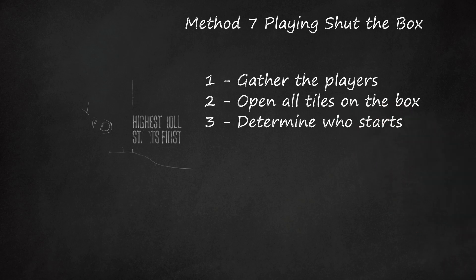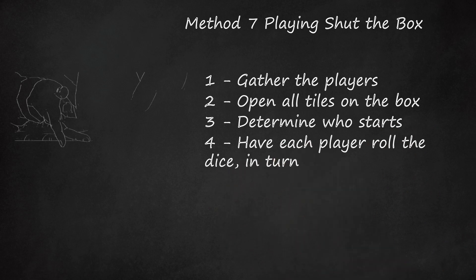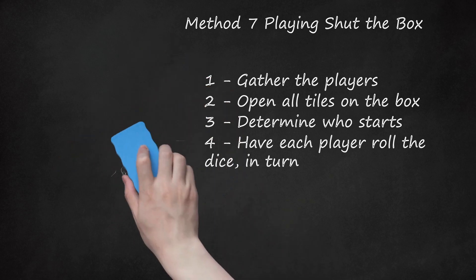Step 3: Determine who starts — players roll one or both dice, with highest roll going first. Step 4: Have each player roll the dice in turn. Depending on the version, the player must roll both dice as long as the seven, eight, or nine tiles remain open. Once those tiles are closed, the player may choose to roll one or both dice. In some versions, if a player rolls doubles, the player gets an extra turn. In other versions, a player must roll both dice until the sum of the values of the only tiles open is six or less.